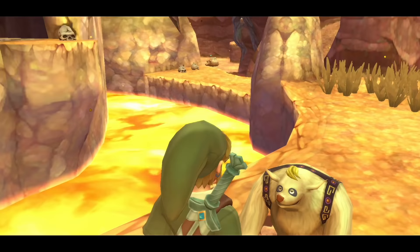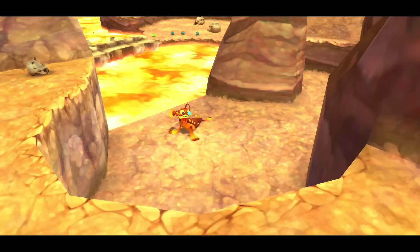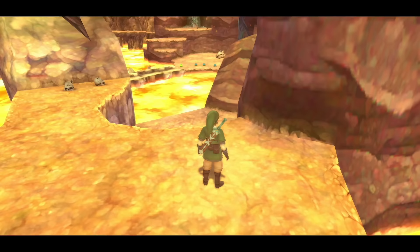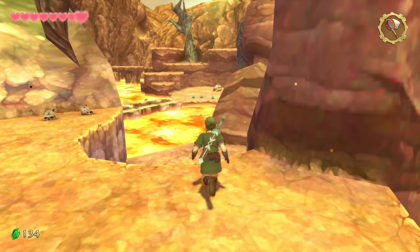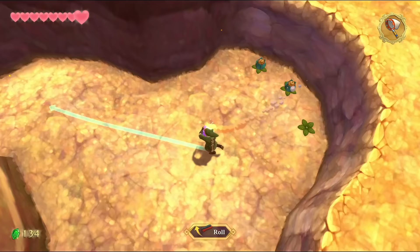Heading around the perimeter you'll find Murko, who mentions he doesn't like the 'red creeps' and saw a funny black-dressed character going into that area. We can't follow yet — we have to take the long way around. Up next is a brand-new enemy called a Pyrup — like a pyromaniac pup — shooting fire at you.